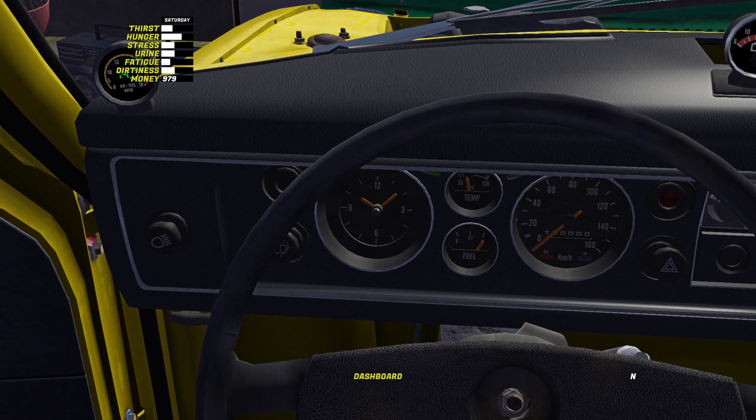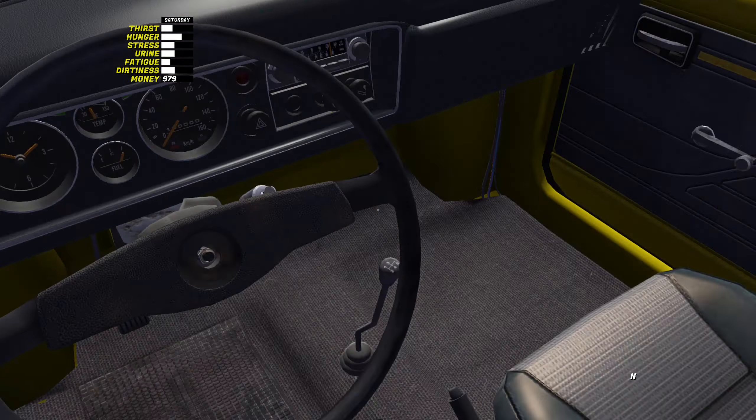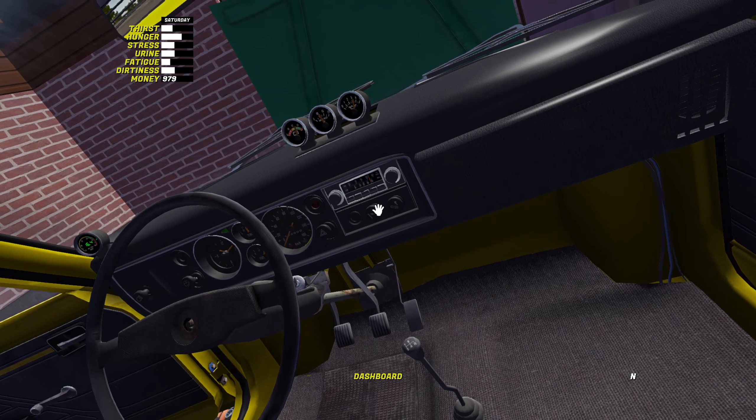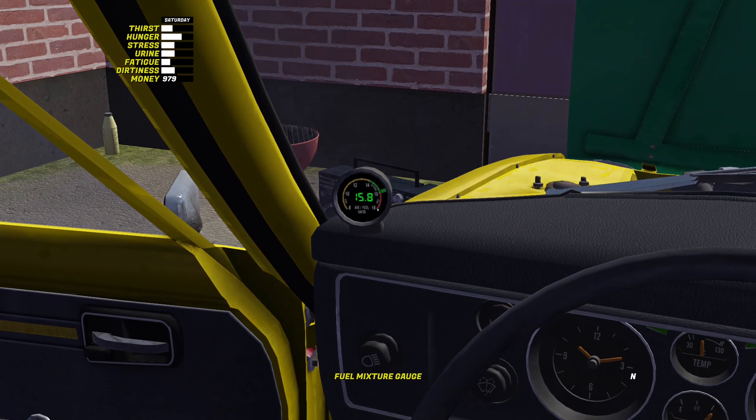The RPM gauge is classed as a GT part now and no longer spawns in the garage — you have to go find it. I know where it is, so in another episode I'll grab it. For now I'll just keep the clock, it really doesn't matter. We'll put the choke right in now and let it warm up a bit more. When I'm not revving it, it does jump back to about 14.5 or so — it's in the green, so good enough.